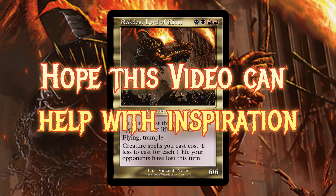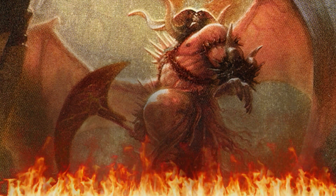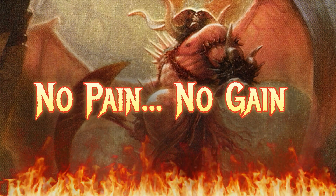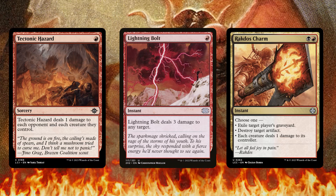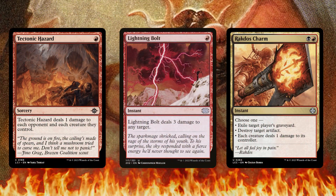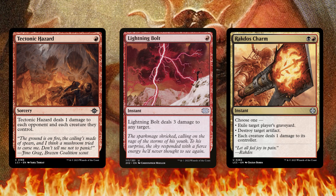What's really cool about Rakdos is that your burn spells act as rituals. For example, if you use Tectonic Hazard, Lightning Bolt, or Rakdos Charm, the more damage you deal to your opponents the more your spells are going to be reduced. Lightning Bolt essentially becomes a Dark Ritual when you have Rakdos on the battlefield.